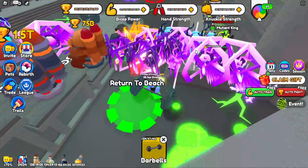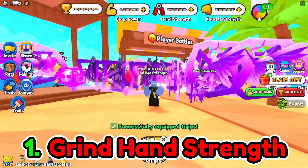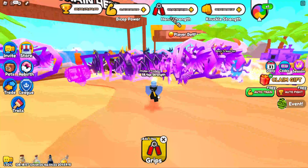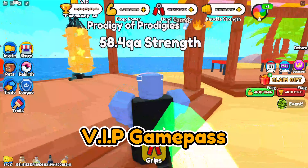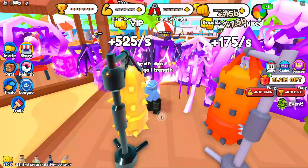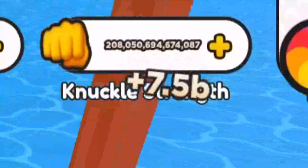The first thing you need to do as soon as you get into World 3 is grind hand strength. Now if you're a free-to-play player, hand strength is the best stat to grind in this world. However, if you own the VIP Game Pass, the best way to grind will be knuckle strength. In order to grind knuckle strength, you'll need to be clicking very fast, and you'll be earning a ton of knuckle strength per second.